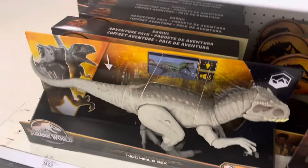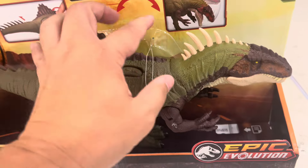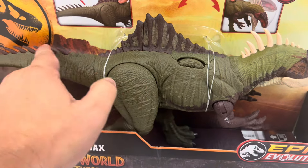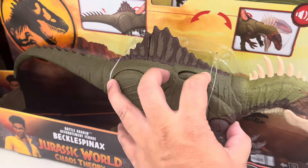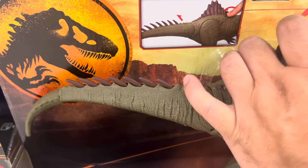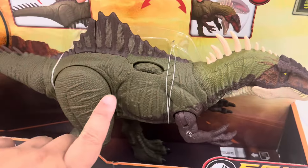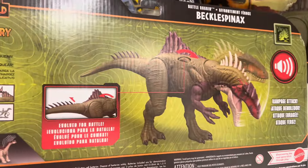Here's the regular Allosaurus, Indominus Rex. Oh, this is new — a Beccal Spinax? I wish the Spinax moved. This is a DNA card thing. Oh, you press this one. It moves a little bit, not too much. This is pretty cool. I like the T-Rex color. Look at that — a lot of detail on the skin. It reminds me of like an iguana skin. Beccal Spinax — I'm going to call this a Beccal Spinax.